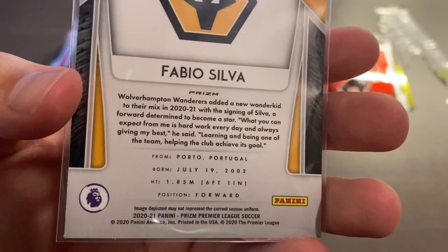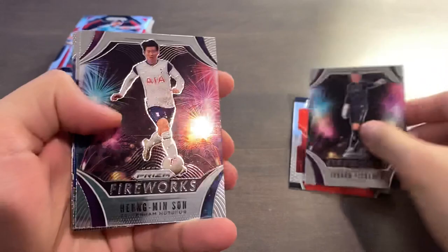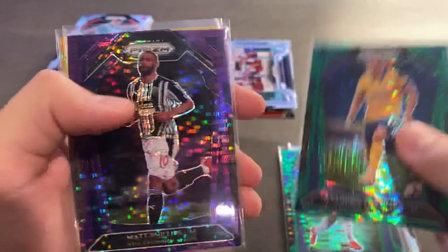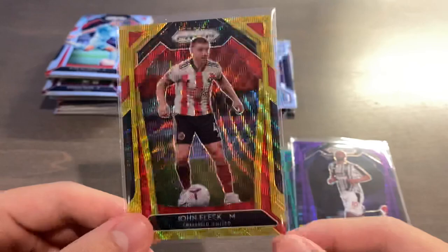That is the break — let me do a quick recap. Inserts: Emergent insert Sander Berge rookie, Fireworks Pickford, Fireworks Sun, Scores Club Bamford, Instant Impact Harvey Barnes, and Atmosphere for Burnley. For parallels: Fabio Silva Silver for Wolves, Jay Rodriguez Green Pulsar, Tyler Roberts Rookie Green Pulsar, Leandro Troussard Green Pulsar, Matt Phillips Super Short Print Purple Pulsar for West Brom. And our numbered Prism this time is finally a Gold Wave of John Fleck for Sheffield, serial numbered 7 of 10. The red and gold combo actually works the best of all colors — it looks really, really nice.